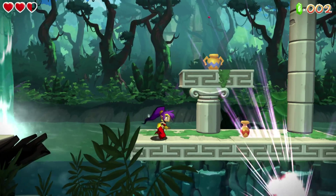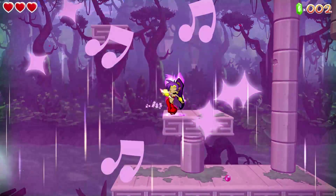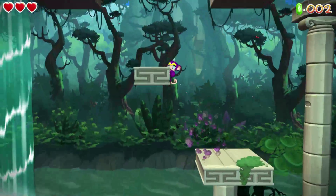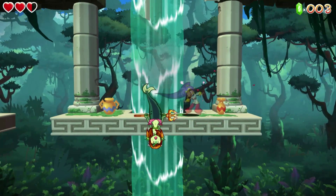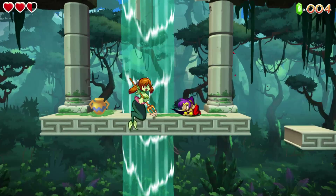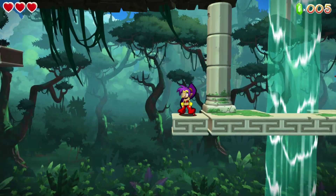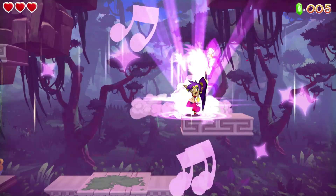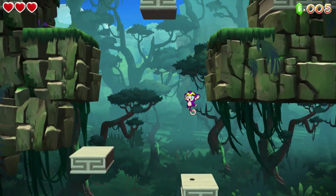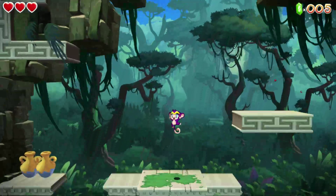Let's see if we can get this crab out of the way — there we go. We can do a little dance here, turn into a monkey, and get up here now. Right now, the monkey in the demo cannot attack. I don't know if that'll be like an upgrade or something at some point so you can break pots in monkey form, but right now you can't. This first stage is kind of just to show off the monkey on the demo.